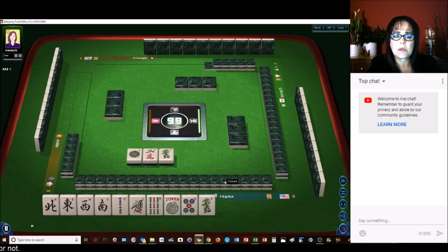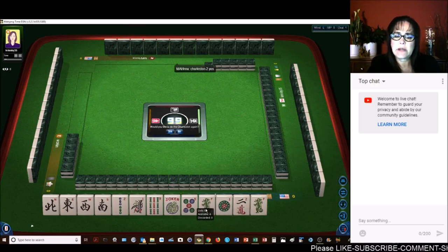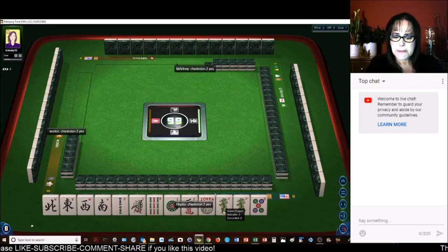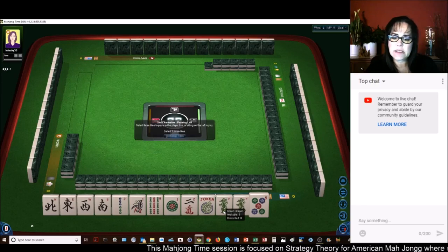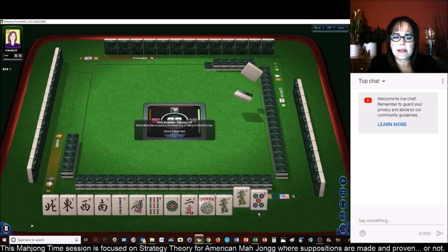We got a 1, 2, green — green. I don't think that's going to help. We have year tiles and a pair of green dragons. We have a news year hand — the second one down from the top under winds and dragons. Let's see if we can make that happen.